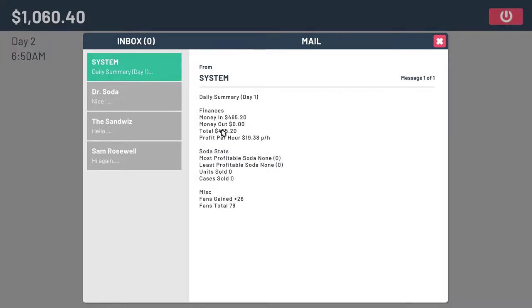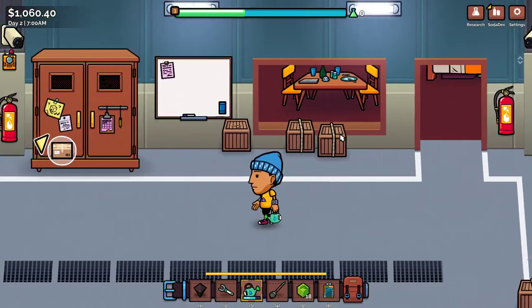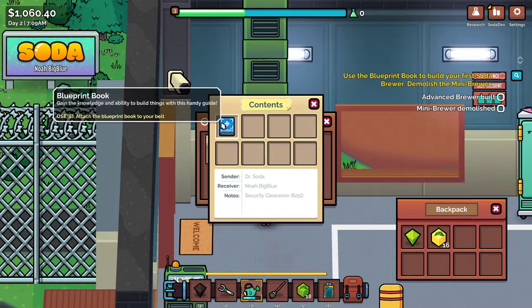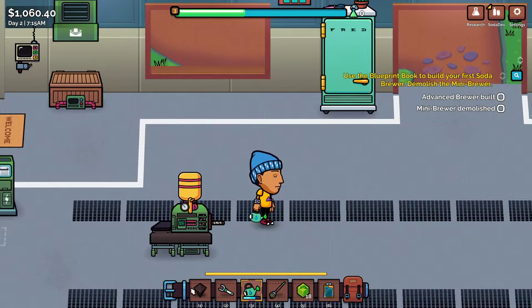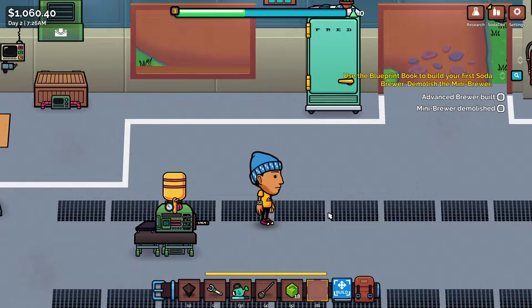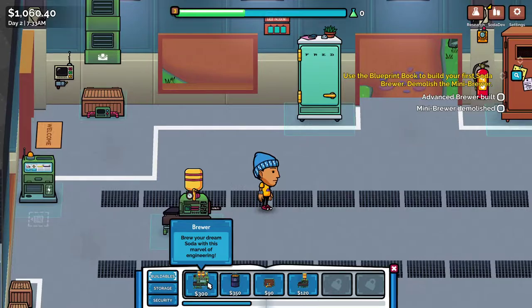Money in: $4.65. Money out: zero. Profit: $19 per hour. This is cool! 26 fans — nice! Are these on my screen somewhere? Am I seeing the fan count somewhere? There's my Blueprint book. Love that.